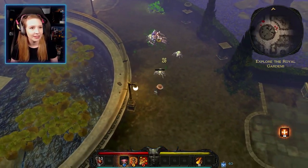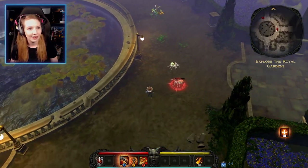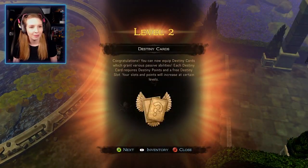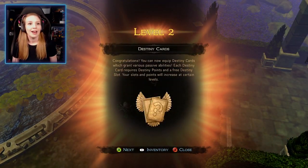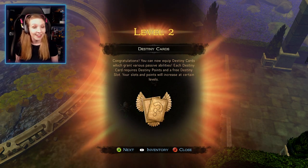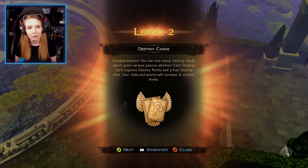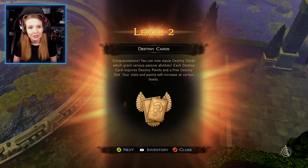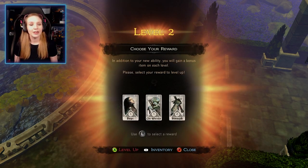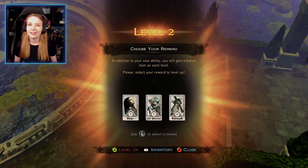We just leveled up. Now we're level two. Upon reaching level two, we can equip destiny cards which grant various passive abilities. Each destiny card requires destiny points and a free destiny card slot. The slots and points will increase as you level up.